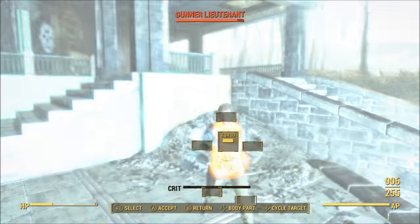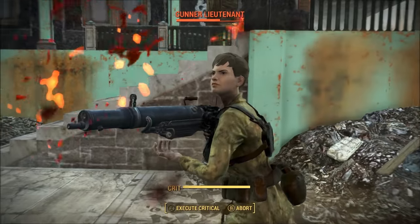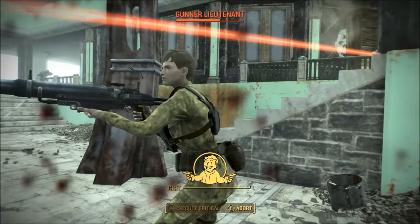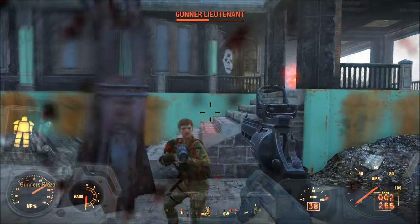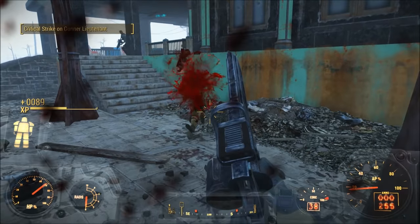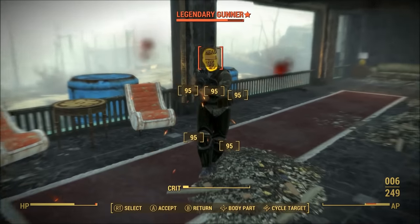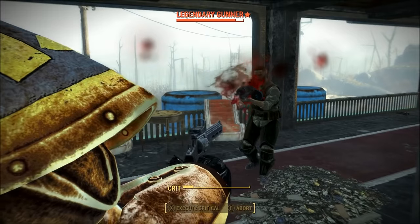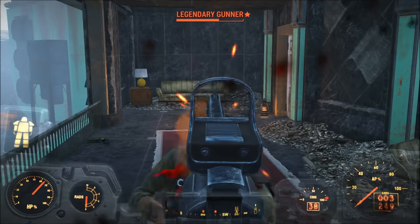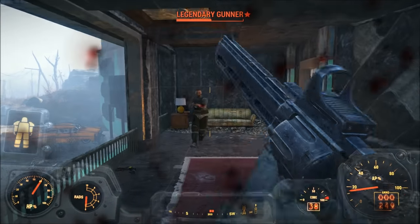Today, we'll be focusing on the best damage-to-purchase-value ratio possible — in other words, the best damage per bottle cap spent. We'll mainly be focusing on ballistic guns and weapons in this episode, and to give ourselves the best prices possible, my character will have a charisma stat of 11. If your charisma stat is lower, you will have to pay even more markup on ammo from vendors.